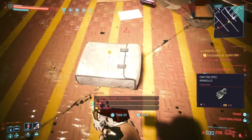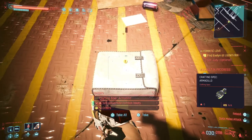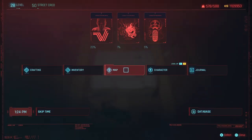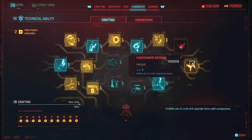Hey, I just wanted to show everybody that I found an Armadillo crafting spec. It was after I got crafting up to level 18 and unlocked the perk to craft the legendary items. It's this one here, Hedge Runner Artisan.